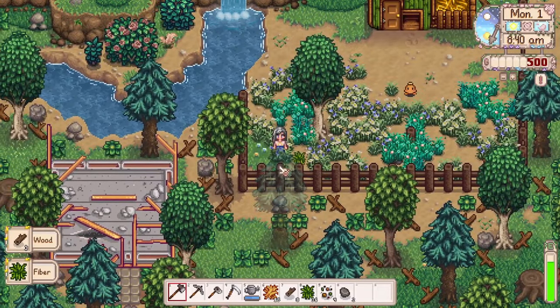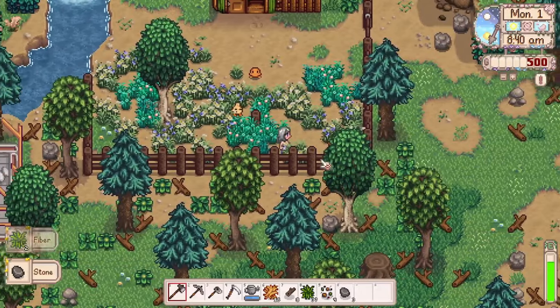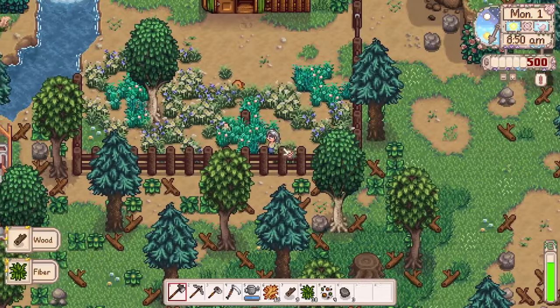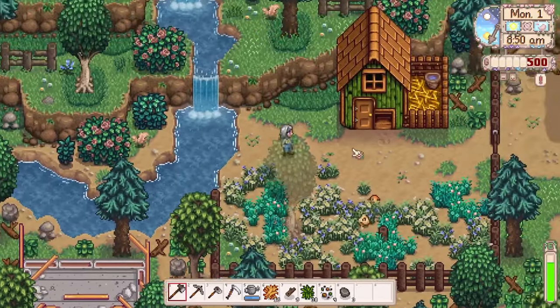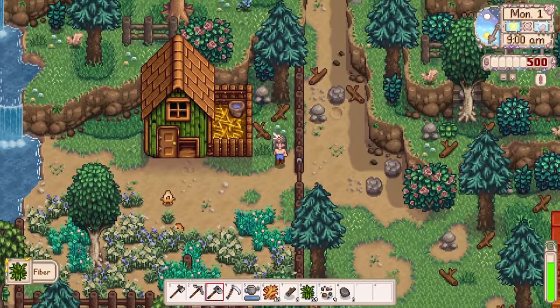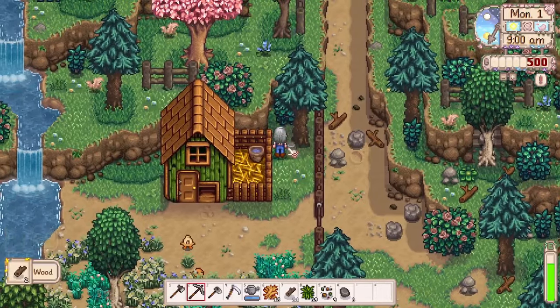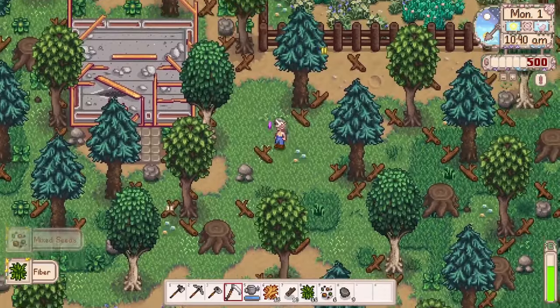I like to clear out this area just in case my chickens are out overnight, and then it makes it a little bit easier when I have to come in and pet them in the morning. That way I don't have to get stuck on a bunch of weeds and stuff. I know I'm spending very limited energy early game, and this is day one, but we're getting some mixed seeds out of the deal, so I call that a win.